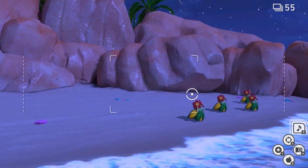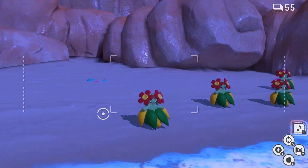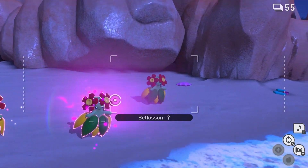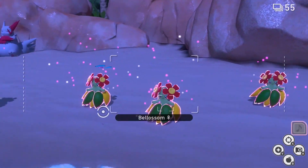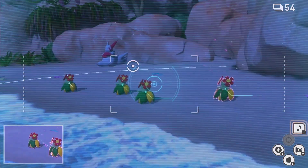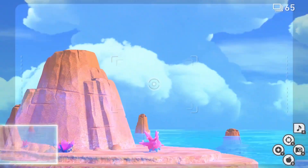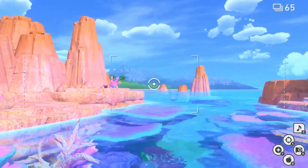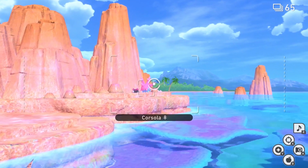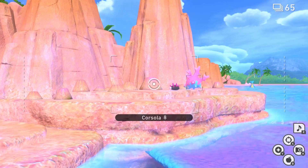Much of New Pokémon Snap's gameplay revolves around trying to elicit interesting reactions from the Pokémon you encounter, all the better to snap exciting photos. That doesn't just mean tossing about your arsenal of tools, such as music, Fluffruit, or light-up Illumina orbs. It also means searching for ways to lure Pokémon into clever situations or interactions, such as when the presenter used the new scan feature to attract the attention of a Corsola and a Comfey, causing them both to cheer and wave excitedly as we passed by.